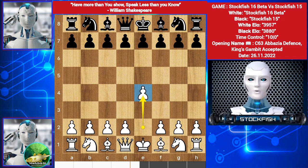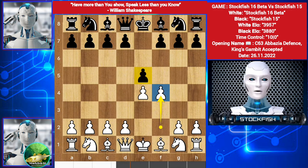Stockfish 16 beta started with e4, e5 by Stockfish 15. You can play Knight c3, or Knight f3, Bishop opening, or Ruy Lopez. He played f4 — King's Gambit, as I said.